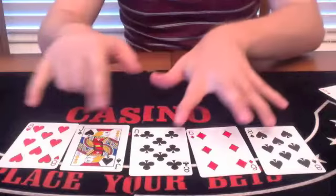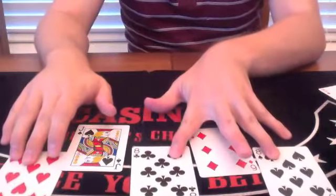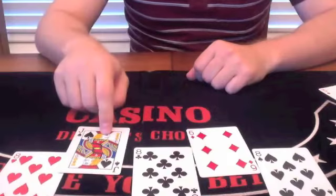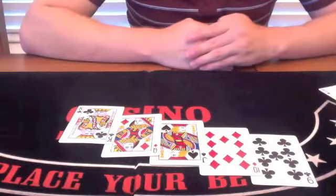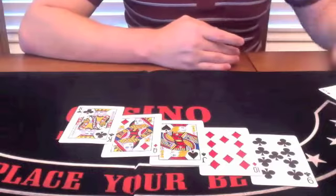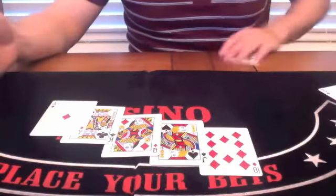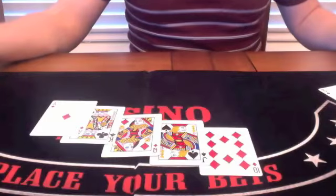Here we have 3 of a kind — 3 8s in this case, and of course a Jack kicker. Beating 3 of a kind, you have a straight. This consists of any cards listed in order. The highest straight would end in an Ace.